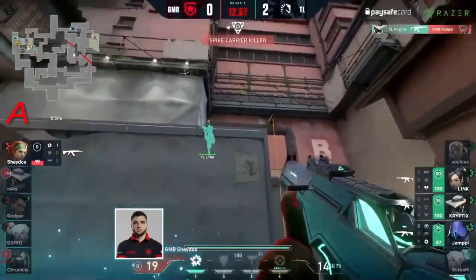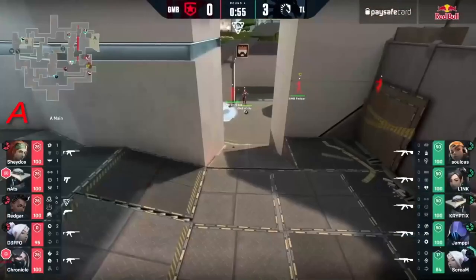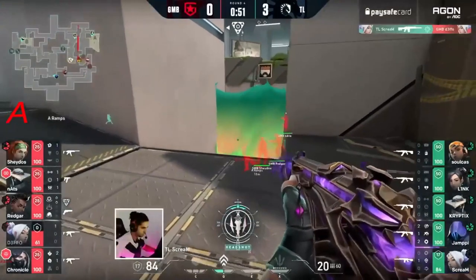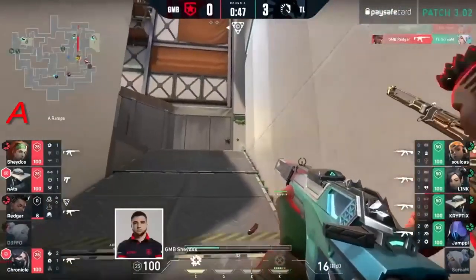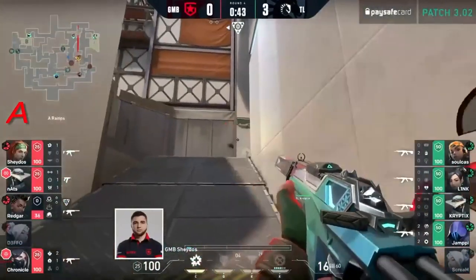Cryptix is the only man left to defend as Link rotates to help. Nicely done — it's a little bit unlikely, are they actually going to check the corner? They're not — they actually just expect him to have fully retreated. And if he gets that kill he actually does dash out of there, but Redgar is quick enough on the trade. And honestly, for Gambit, that's okay.